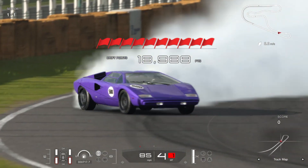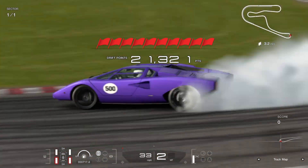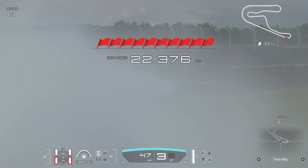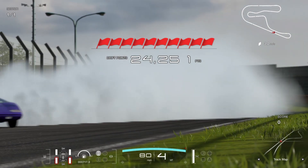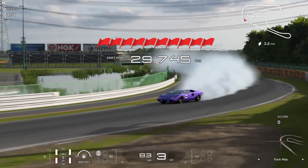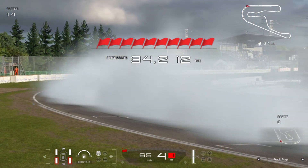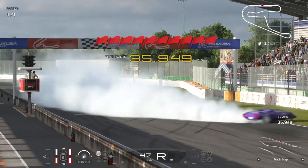Into fourth gear now, speeding along at around 80 miles per hour. Knock that down to second gear for the second-to-last corner, using as much road as possible for the drift points — trying to beat my drift points PB. And we lost it there — I reckon I could have held that. I messed up, but it is what it is. We hit 35,000; I think I could have hit 40,000 if I'd done everything a little more correctly.